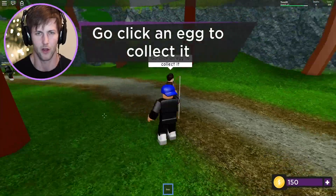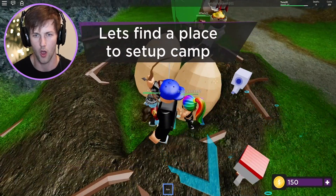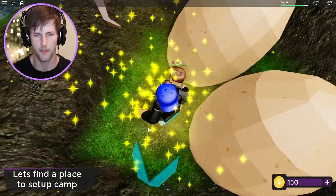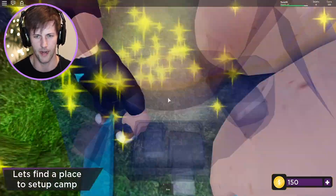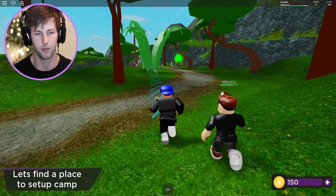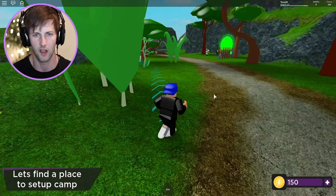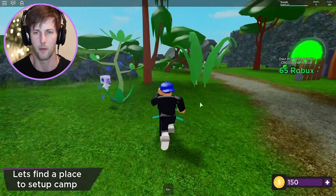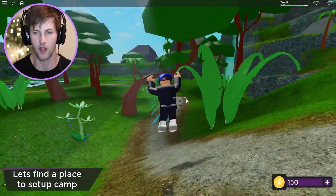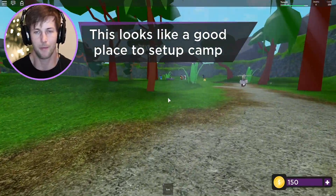Go click an egg to collect it! I gotta collect the dinosaur egg — wait, I need to put my bow away. Let's find a place to set up camp. Wait — that looks like poop, guys. That's dinosaur poop, not an egg! We have to find a safe place to set up camp. Somebody just died right here in the middle of the map — rest in peace.